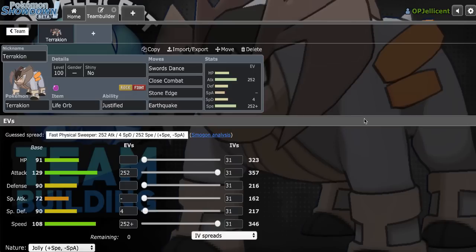I'm using my favorite Terrakion set this gen, which is Swords Dance and Life Orb. After a Swords Dance, we have the ability to break down Pokemon like Bulky Sylveon as well as Clefable, assuming it's not an Unaware set.